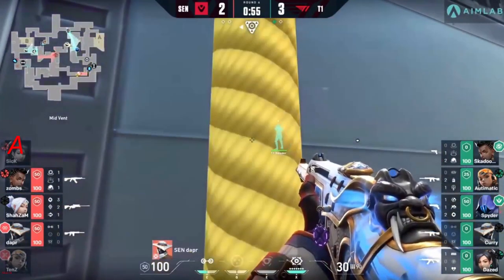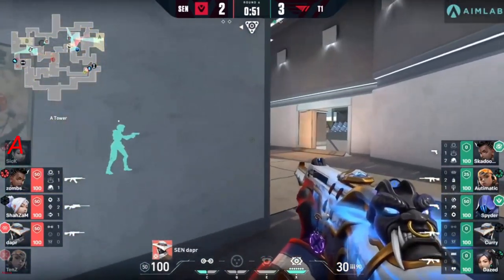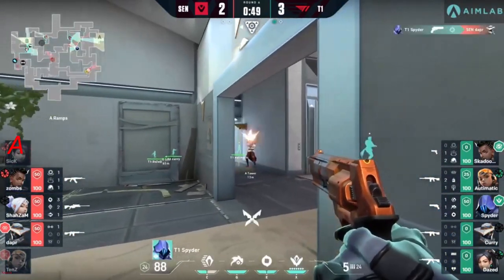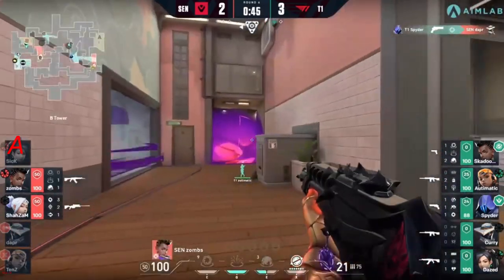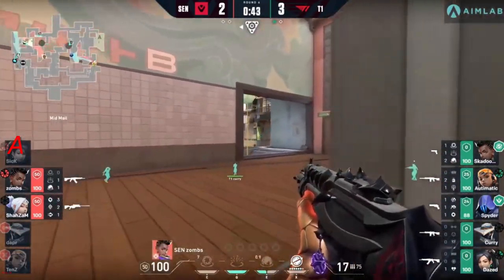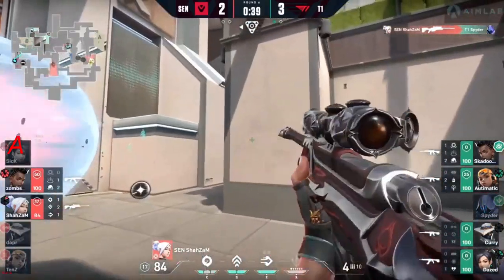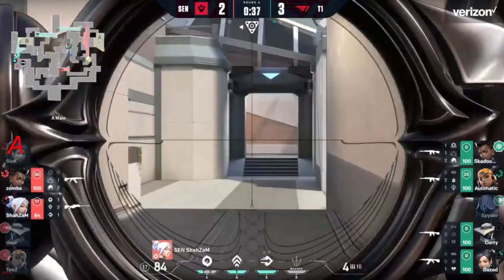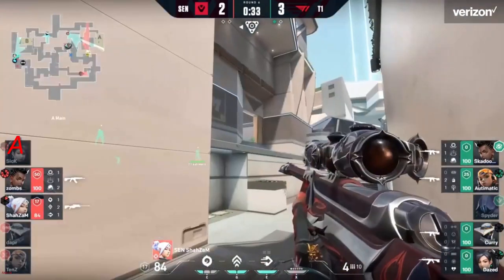They have an operator online and shazam will make use of that — one to take down spider, at least one return. At this stage T1 can definitely take this round with a 4v2 advantage. Knowing that the operator is in hands of shazam, if you're T1 you have to make Sentinels play for a plant, put that operator in a very vulnerable spot — which as shazam has the spike, he might find himself in.